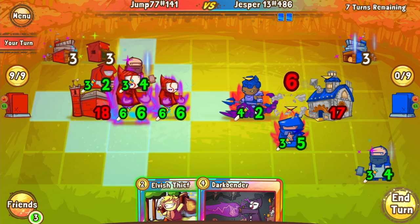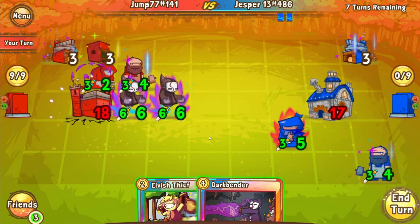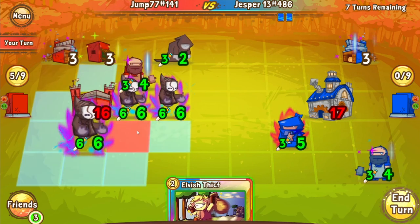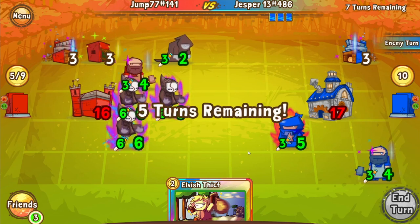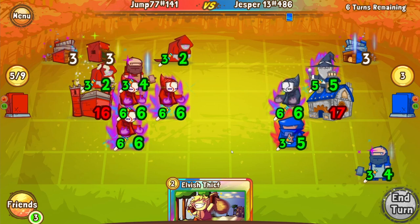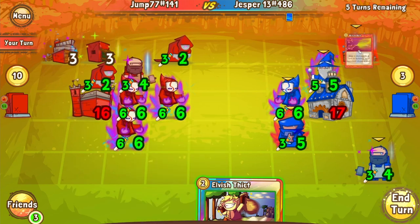We may just see Jump trade into both of these smaller units to get them off the board, and then perhaps set up another Darkbender. Jasper gets the castle, which I don't think is what he wanted — since if he has a Flamestorm in hand, it would have been much better for him if that went on one of the Rat Hovel or Armory. But we do see the third Darkbender for Jump coming down, and this looks like it's spelling doom for Jasper, since three Darkbenders is three Darkbenders too many. Jasper is responding with range units of his own — he puts down a Wizard and a Darkbender.